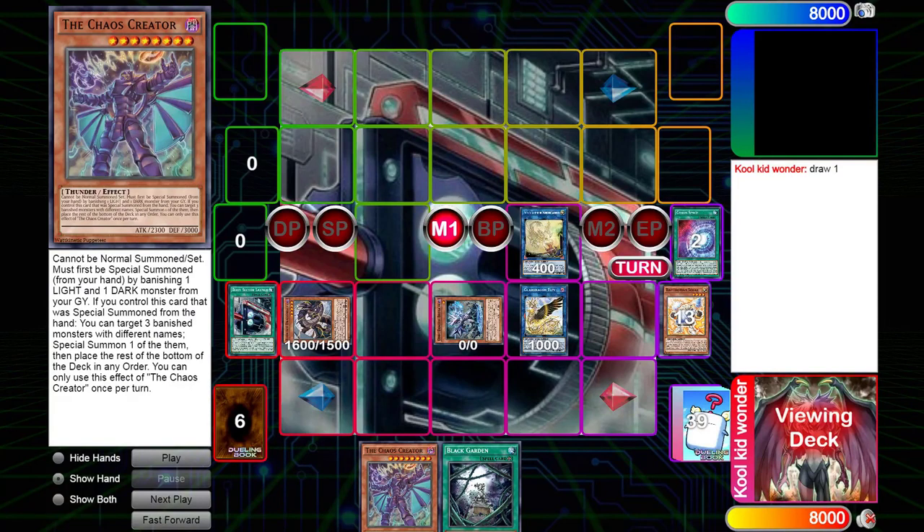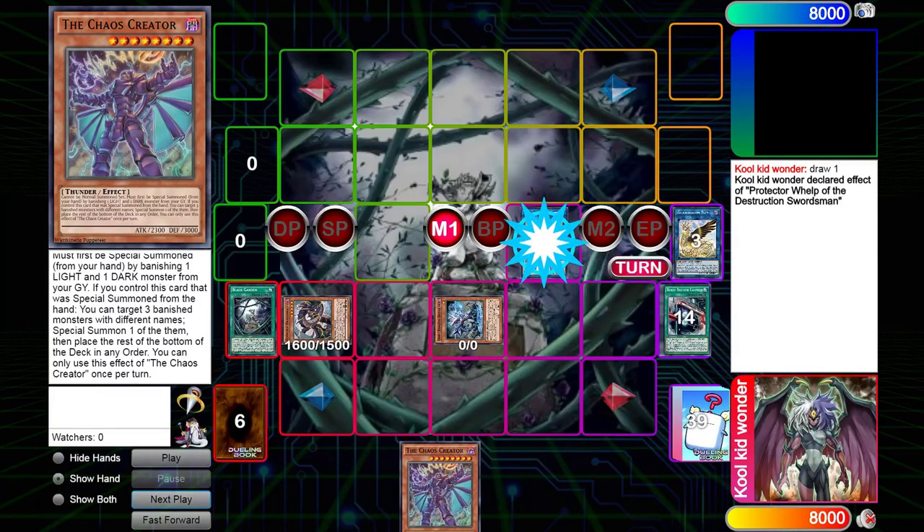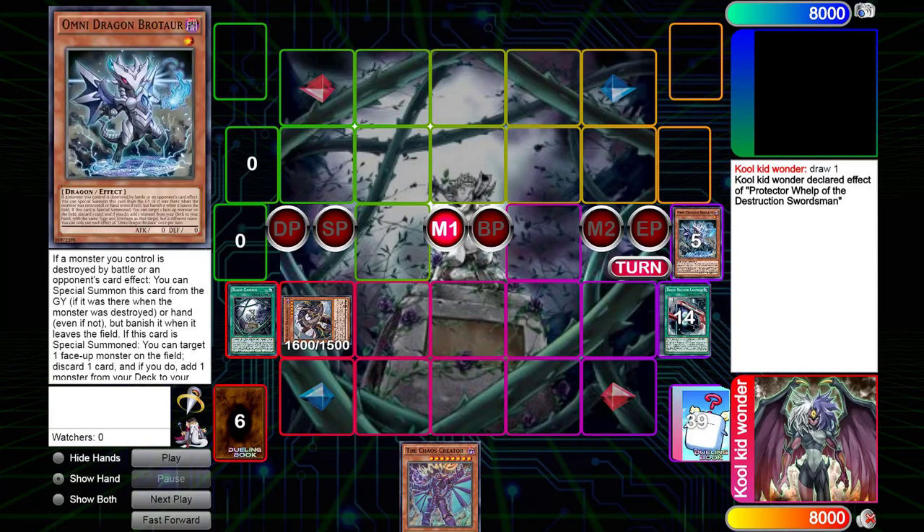If you don't know what this new card from Toon Chaos does: you banish a Light and Dark from your graveyard to special summon it, and then if you special summon this card from the hand, you can target three banished monsters with different names, special summon one of them, and place the rest on the bottom of your deck in any order. This means you can put back your banished monsters too, which is quite cool. It's not the most relevant effect here, but it's nice.